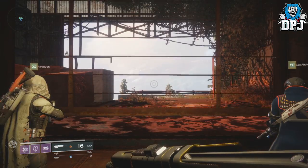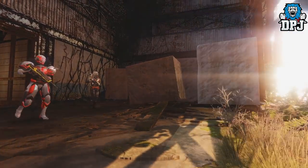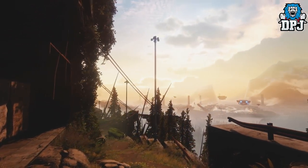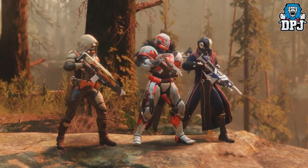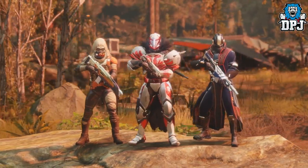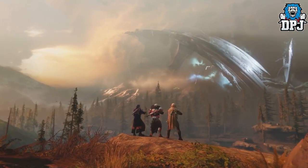We then hear the mention of a new exotic pulse rifle called the Graviton Lance — a void energy weapon. It fires 3 shots per burst, and I believe the third burst offers more damage but with more recoil. Also, when you take out enemies, it releases a black hole that travels through the target wreaking additional havoc. Sounds absolutely awesome.